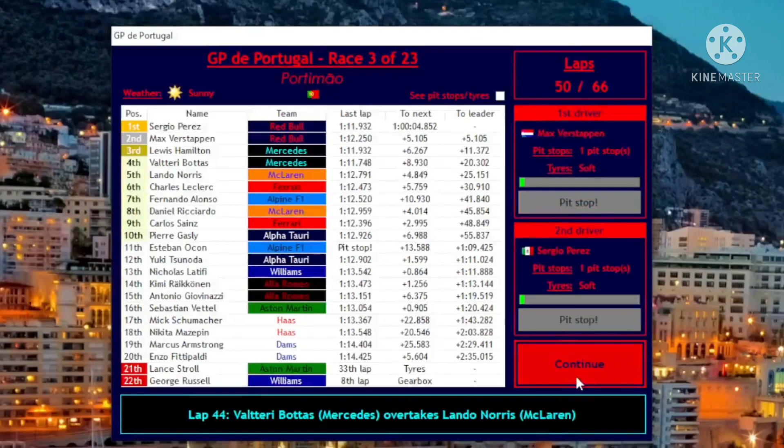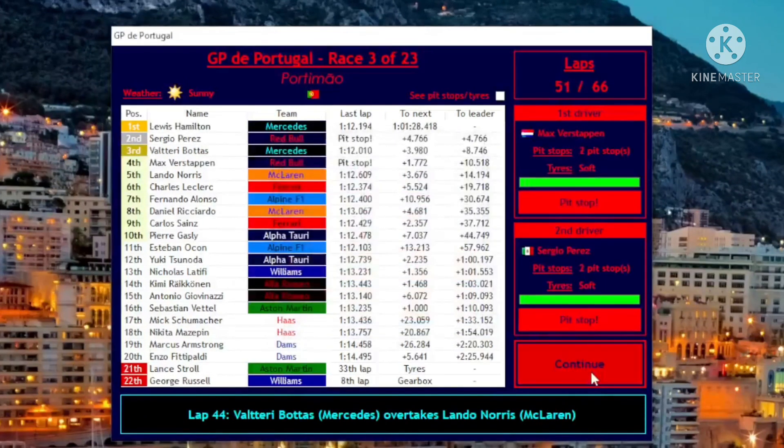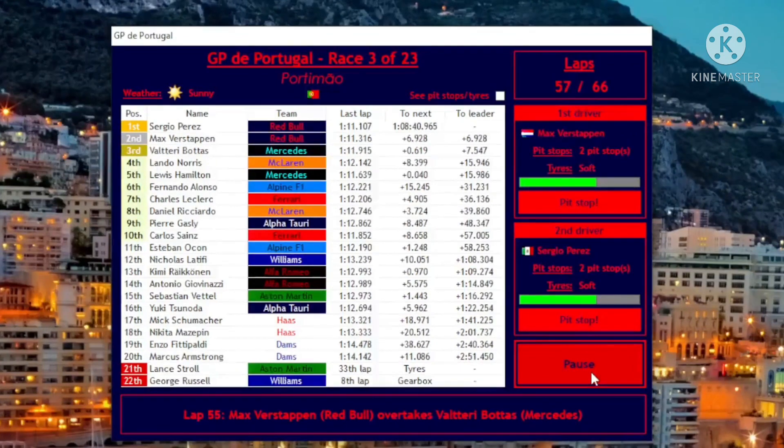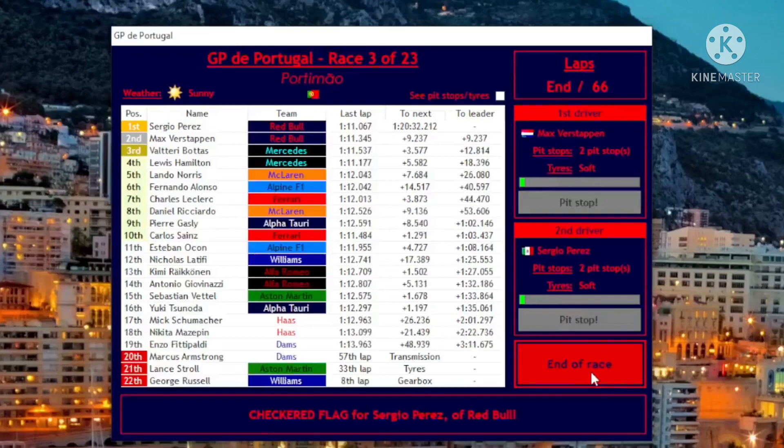Bottas is on mediums, so I think Sergio is gonna win this race easily. I'm gonna pit both of them — softs for Sergio, softs for Max. Perez comes out four seconds behind Hamilton, who still has to pit. Max is right behind Bottas on fresher tires — a one-two is on the cards. Hamilton pits, Max gets by Bottas, and Sergio Perez wins the Portuguese Grand Prix! How about that?